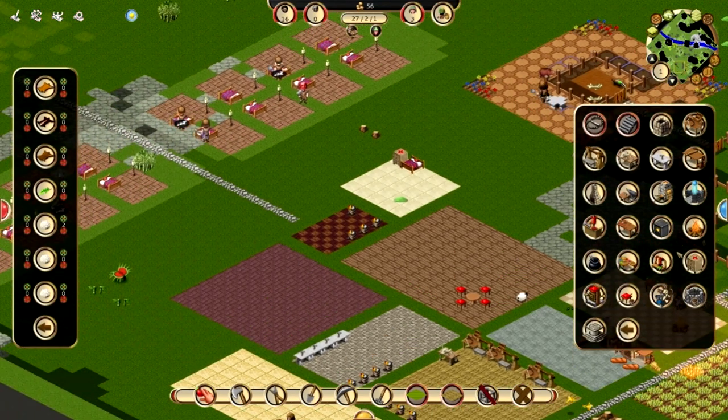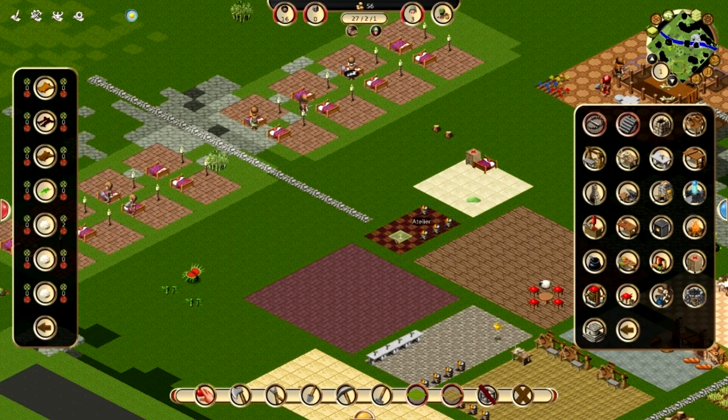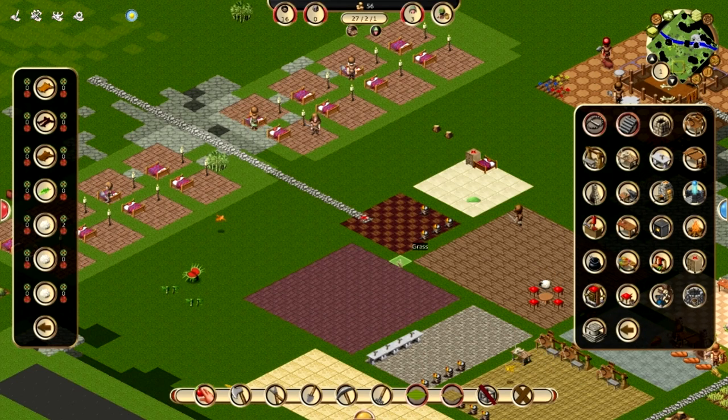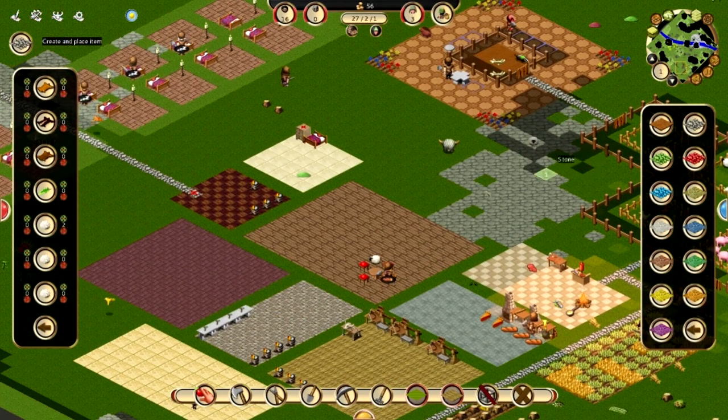That's probably an atelier item — yes. And I need iron, so I can't actually do that. I also think I'm going to need a larger one of these, so let's expand this out so it's even. I might as well expand the forge, actually. I don't mind that shape — I'll keep that. We can unlock that stone road and put it wherever else we need one.